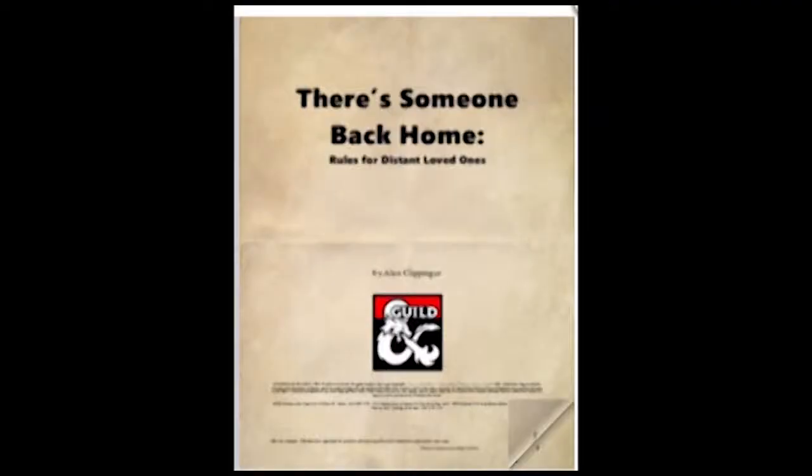There's a whole bunch of information out there on DriveThruRPG. I've come across one called 'They're Selling Back Home' — it's Rules for Distant Loved Ones by Alex Kleppinger. It's a great read, a really good find, and it's also free. In there it has information about your family ties, how close you are to your actual family, significant others, children even. A very important detail you can put in your background story is whether or not you have an uncle who went out on adventures and came back and told you all these great stories of where he'd been — battles he'd been in and stuff like that. Put that in there; it's very important. That could be inspiration for you.